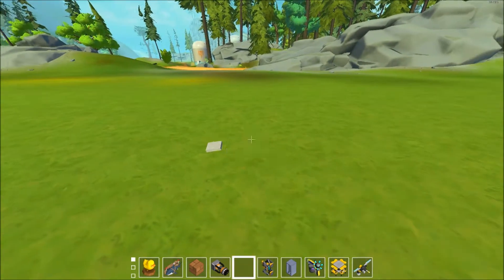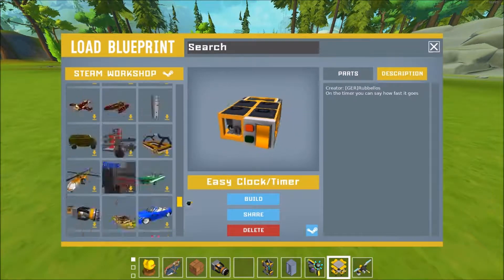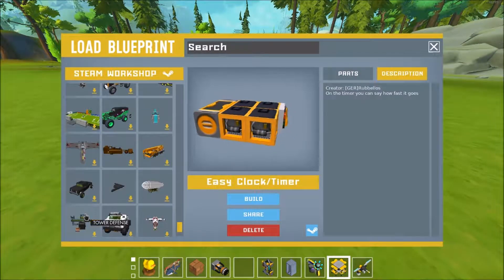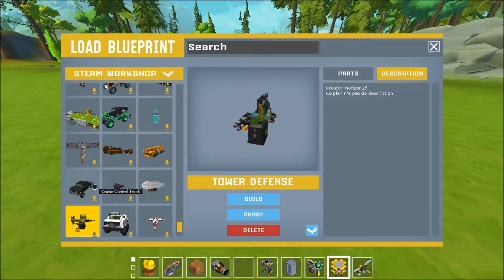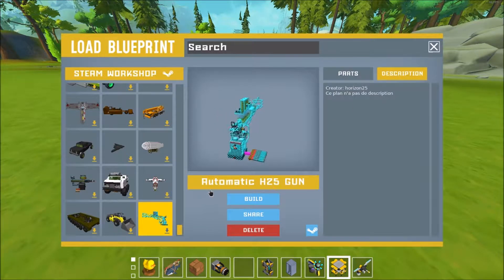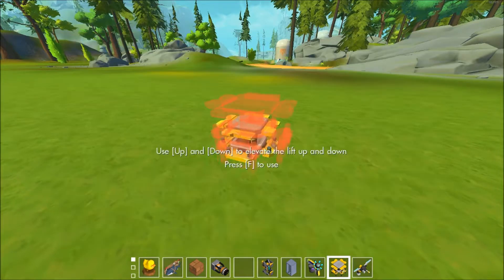Since I've been away I've periodically gotten on Steam and seen what's at the top of the workshop, and I did get some pretty cool stuff. This first one is called Tower Defense and it's by Horizon25. You might recognize him because he made the automatic H25 gun, which I absolutely love. I don't think I ever showcased it, but it's really cool. So this one's called Tower Defense.